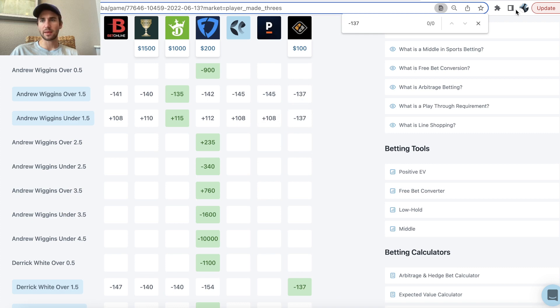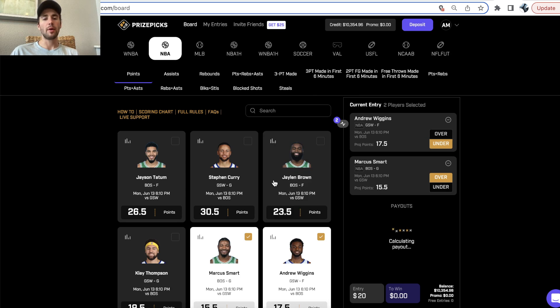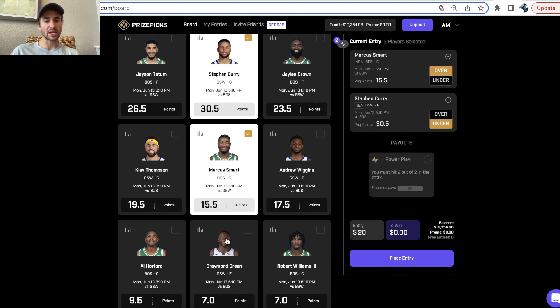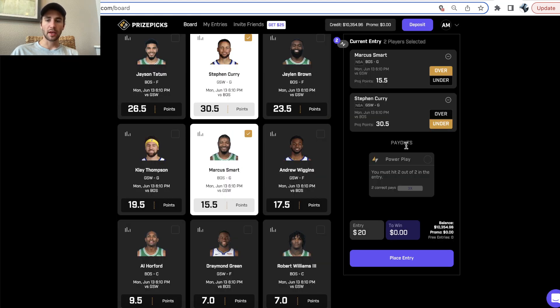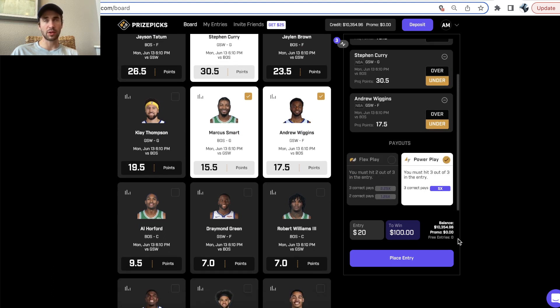PrizePix gives you the same prices whether you select the over or the under. You can assume most people hitting player props on PrizePix, since overs and unders give the exact same payout, will be hitting these 50% of the time. Most people are winning their player props on PrizePix 50% of the time — at least the average square player will be hitting at 50%.